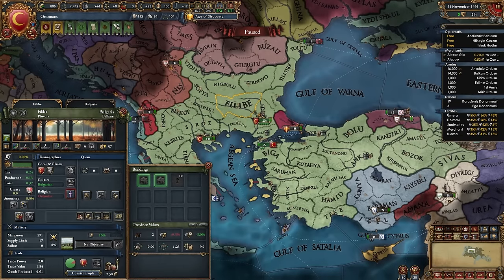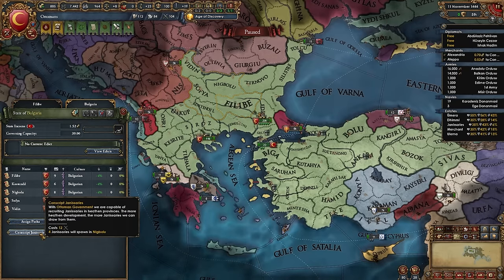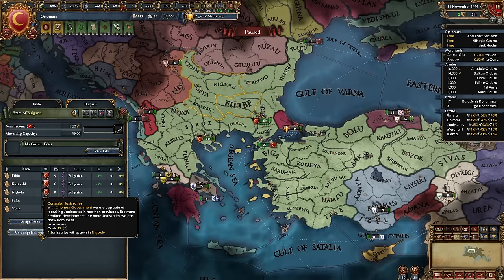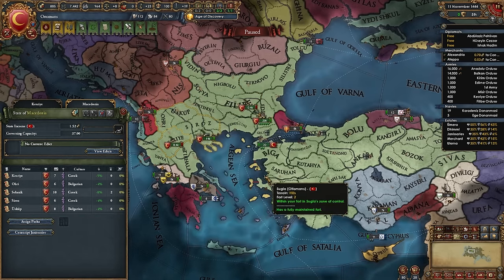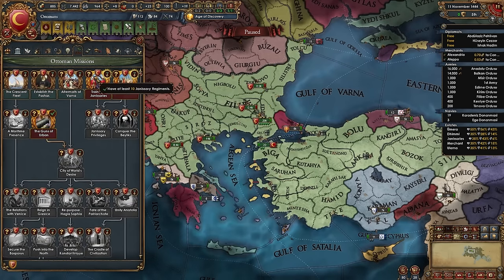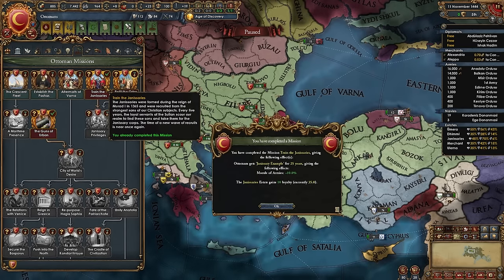To recruit Janissaries, click on your state and conscript Janissaries — four Janissaries cost 12 mil points but also use manpower. Recruit four in Bulgaria, four more in Macedonia, two more in Silistria. That gives us 10 Janissary regiments, allowing us to take the Train the Janissaries mission, which rewards morale of armies for 10 years and grants the Janissaries loyalty.